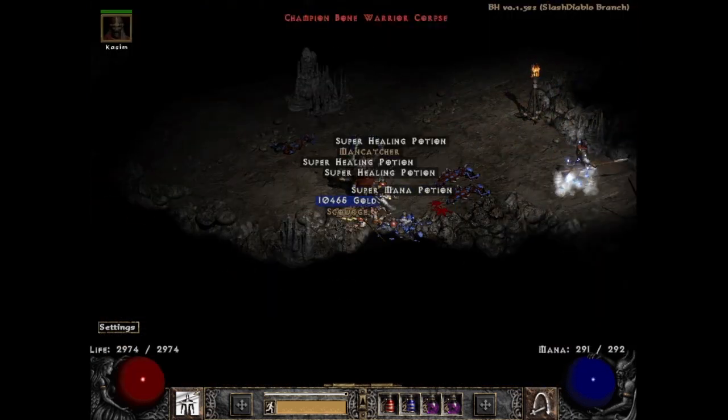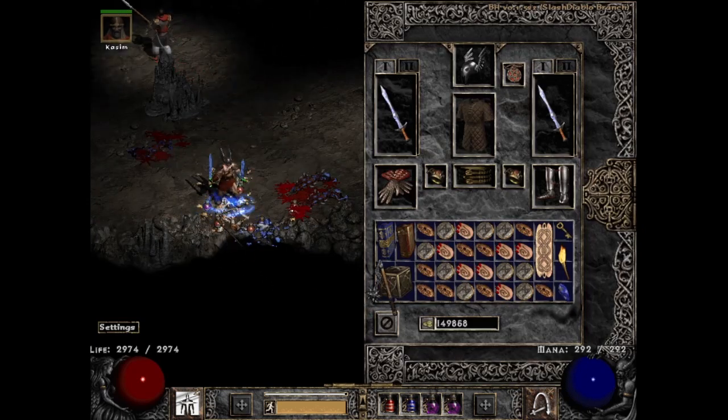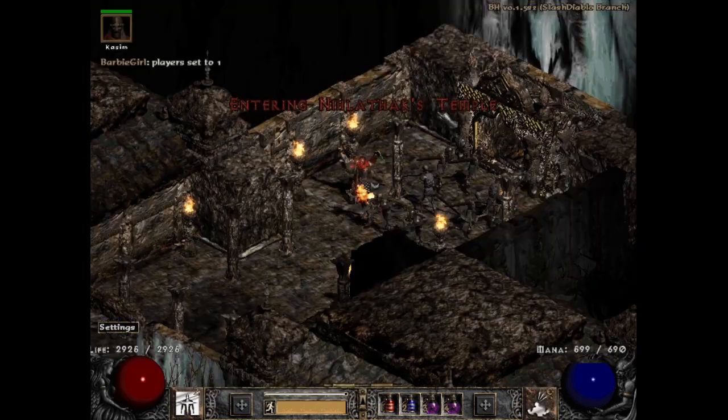To calm down though, we got a duplicate in the form of an old friend — the good ol' unique Scourge, Stormlash. Now that I've found a perfect one of these before, the unique Scourge doesn't really excite me anymore since I can't really top that. I guess I could have gotten an anti-perfect one to complete the collection, but I'll still take it. It's still a class drop at the end of the day anyways.